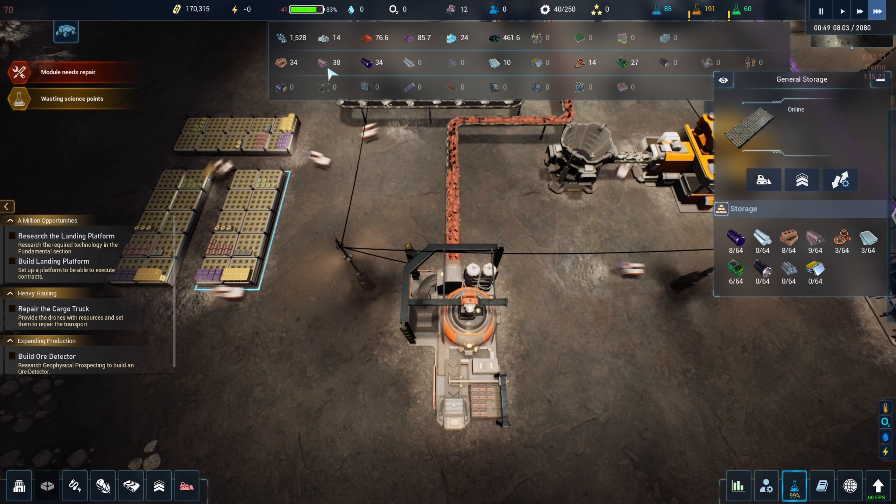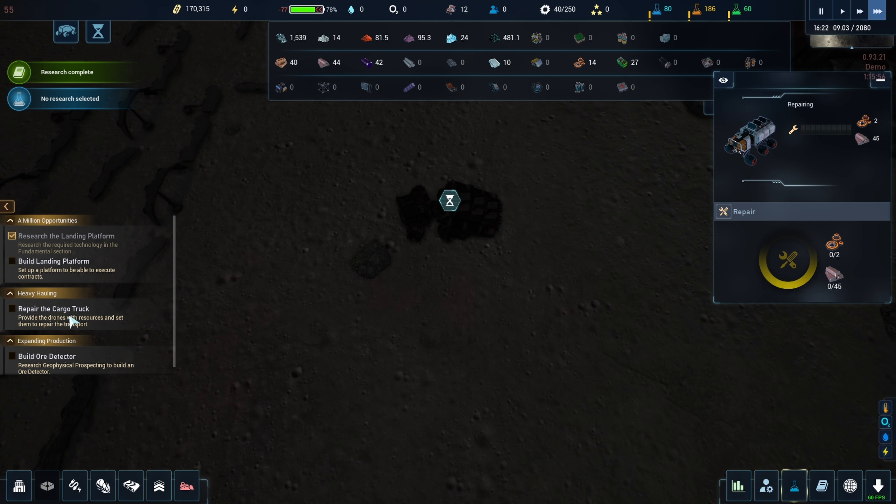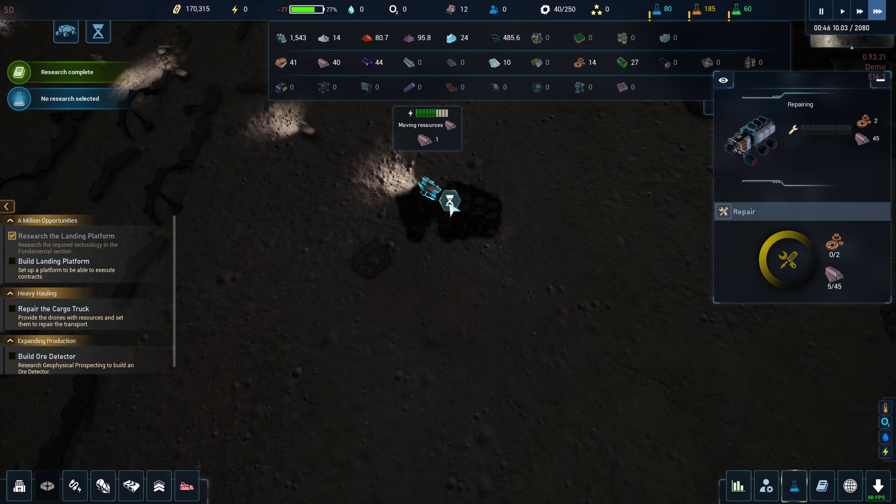36, 35 — I think they're using some steel for repairing other stuff. But it's going to go up because I have a lot over here: 37, 38 and... oh, there you go.